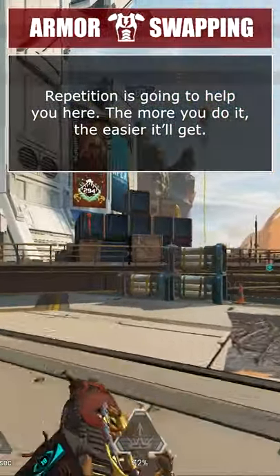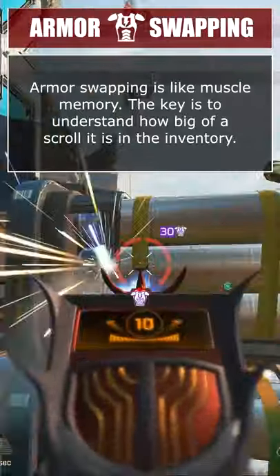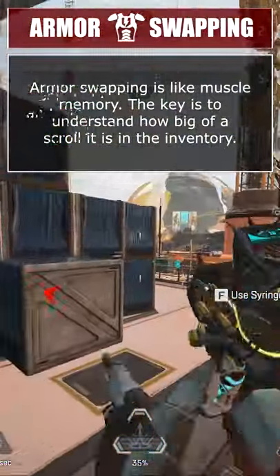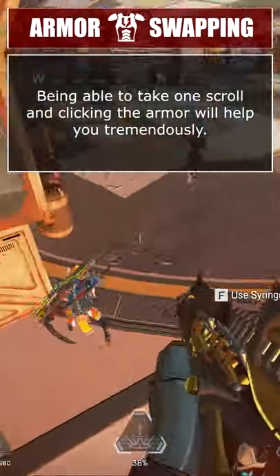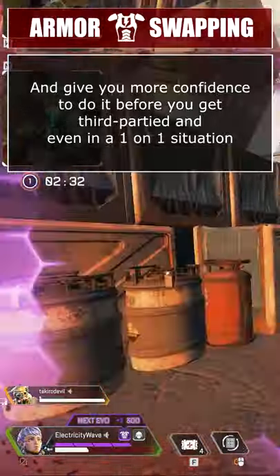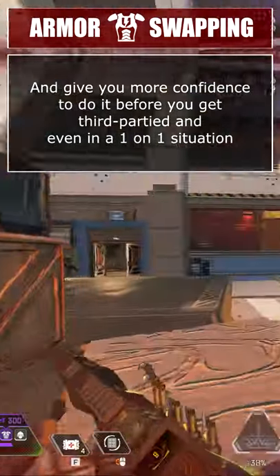Repetition is going to help you here. The more you do it, the easier it'll get. Armor swapping is like a muscle memory. The key is to understand how big of a scroll it is in the inventory. Being able to take one scroll and clicking the armor will help you tremendously and give you more confidence to do it before you get third-partied or even in a one-on-one situation.